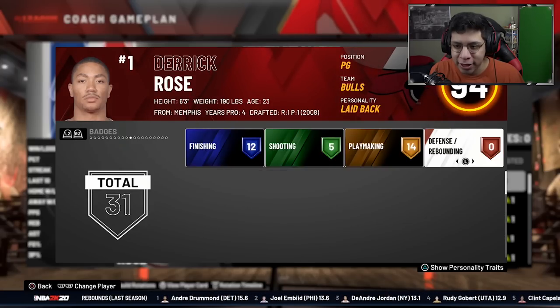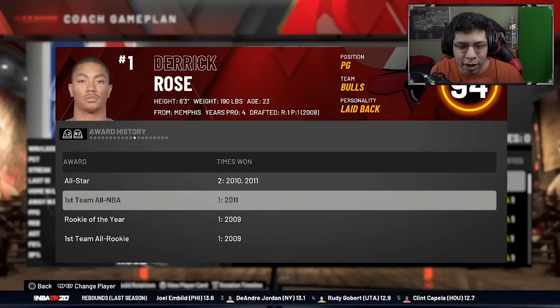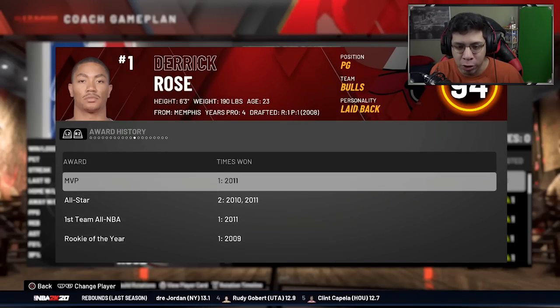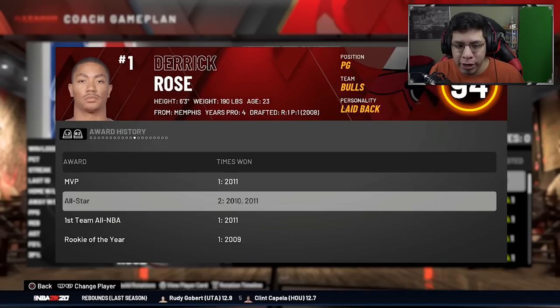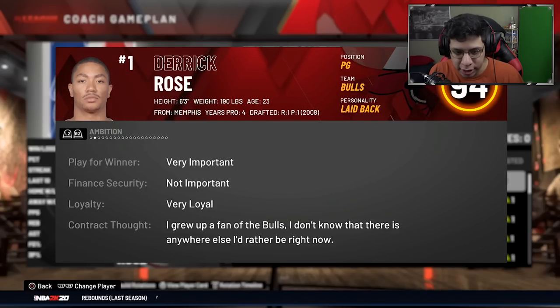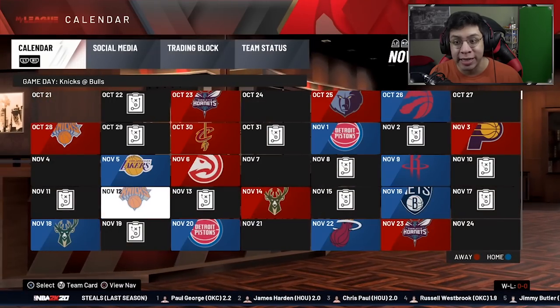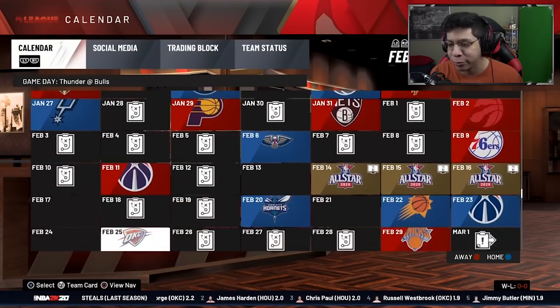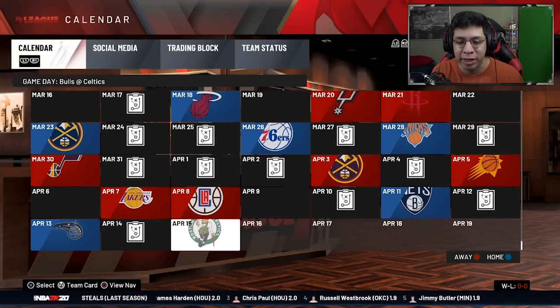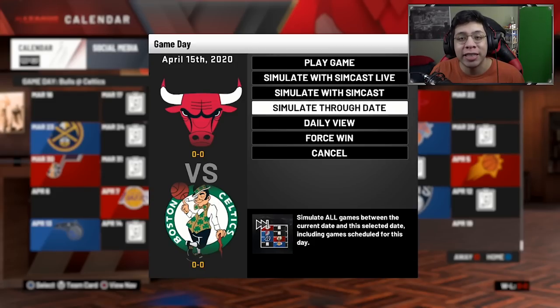We're here to see what Derrick Rose can accomplish in a healthy career. He's already got 31 total badges, two-time All-Star, one-time All-NBA, Rookie of the Year, and First Team All-Rookie - pretty sick accolades already. Now let's see what more he could add if he were healthy. We're starting at the 2019-2020 season and we'll see how many All-Star games he makes and how he dominates the league.